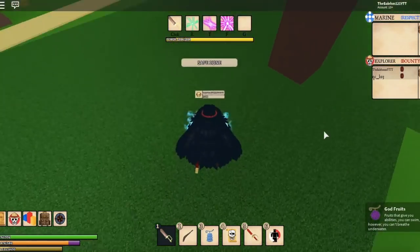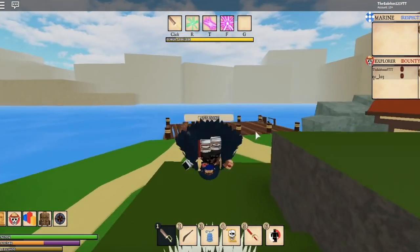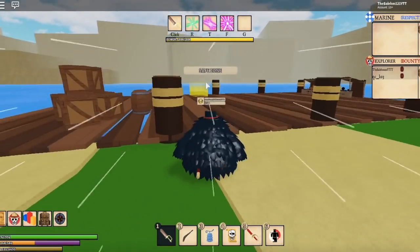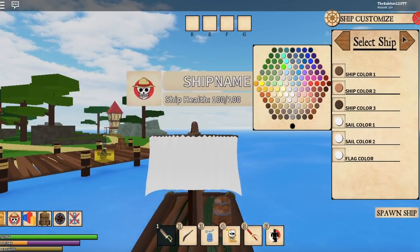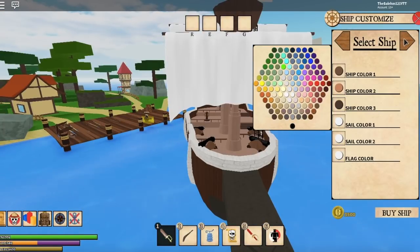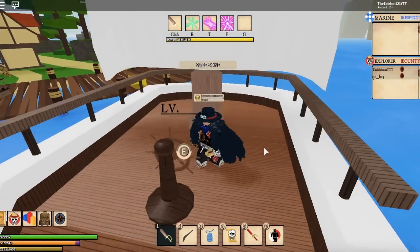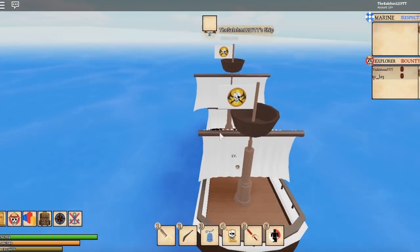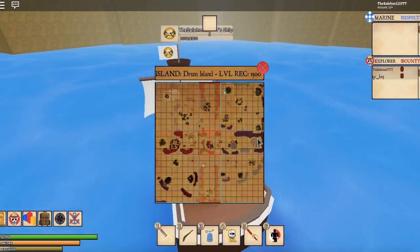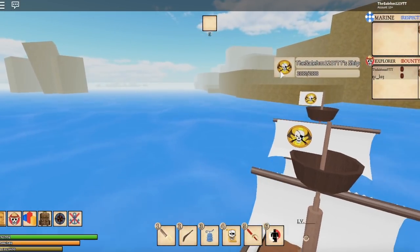The first thing you'll need to do is go to the place where the ship spawns on the beginner island, then spawn your ship. You don't really need a ship if you've got a friend willing to take you, but you'll need to go to Drum Island. I suggest you have your own ship so you can go grind whenever you want. Buy the ship, get on it, and head to Drum Island.